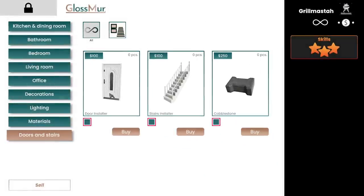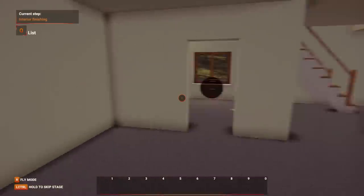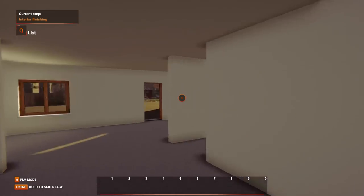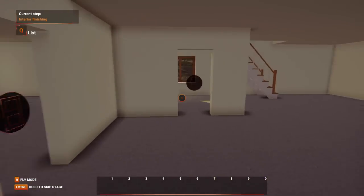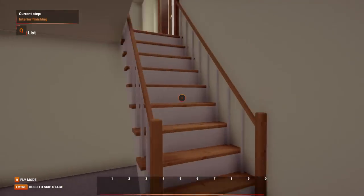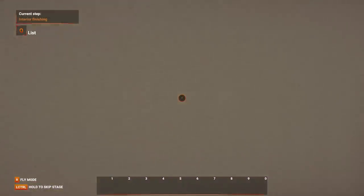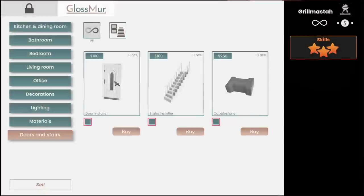The stairs are done. I'm going to need more doors. Let's do that first. I think it's going to be one, two, three, four, five, six, seven, eight. All right, so we need eight doors.